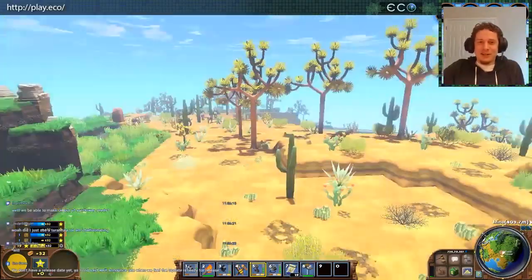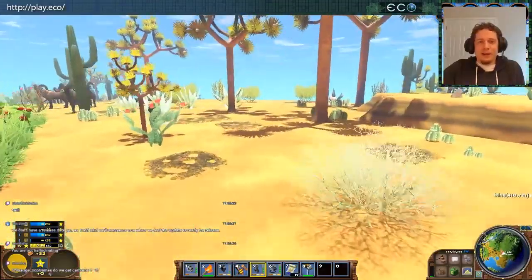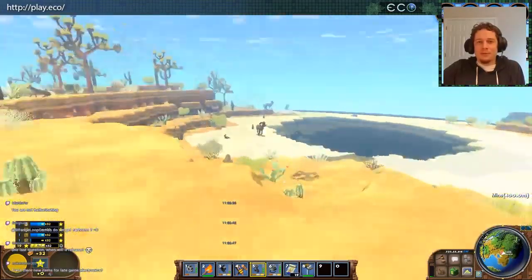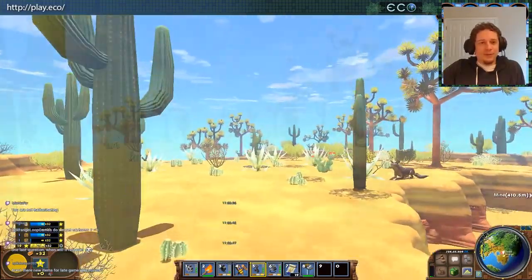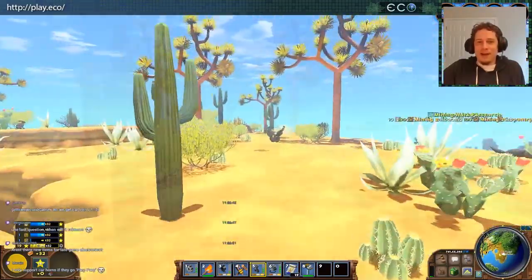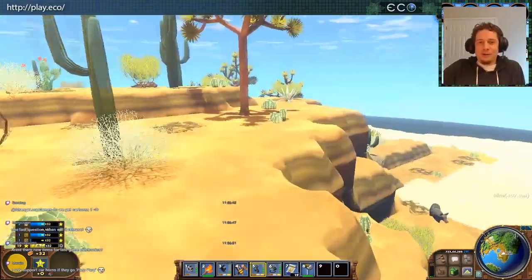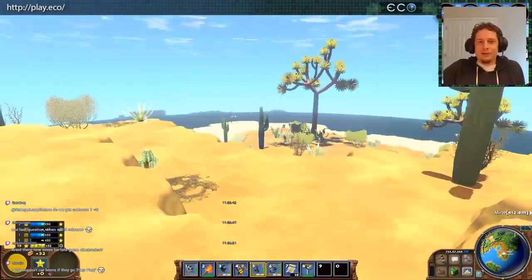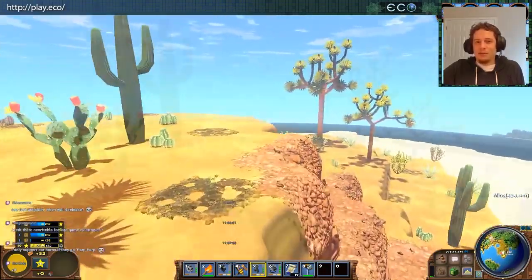Invertebrates are going to kind of be like in real life — they'll be a big part of the basis of the ecosystem because for some animals that's a big source of nutrients. Looks like we found a little oasis — no wonder all these animals are hanging out here. On the desert and iron: the desert is definitely still one of the main biomes for iron. With the new ore generation there's much more variety in the biomes, so there's more variety in where you can settle and what you'll find there — both animals, plants, and minerals. Clay is not just in the rainforest, it's all over the place.